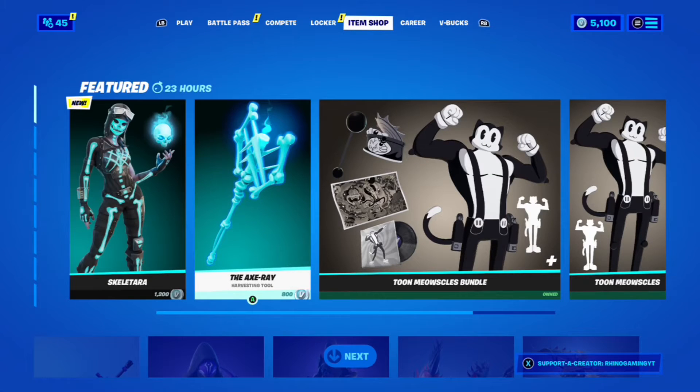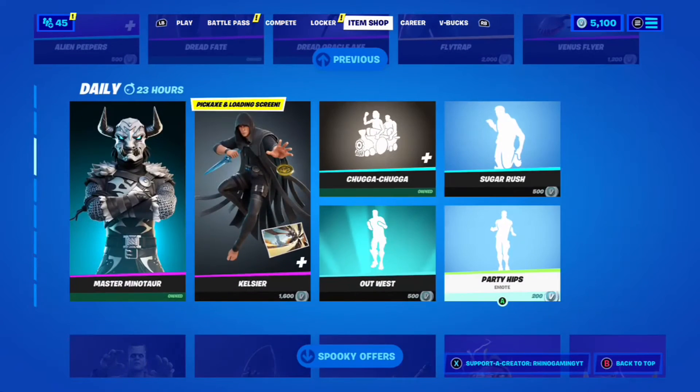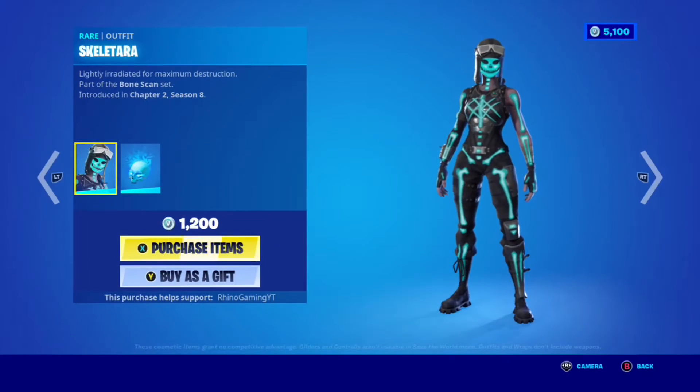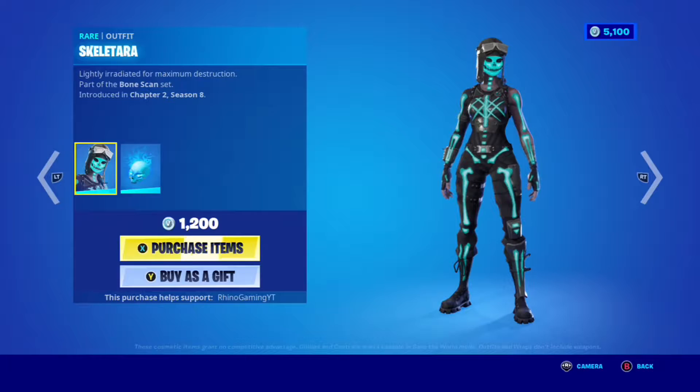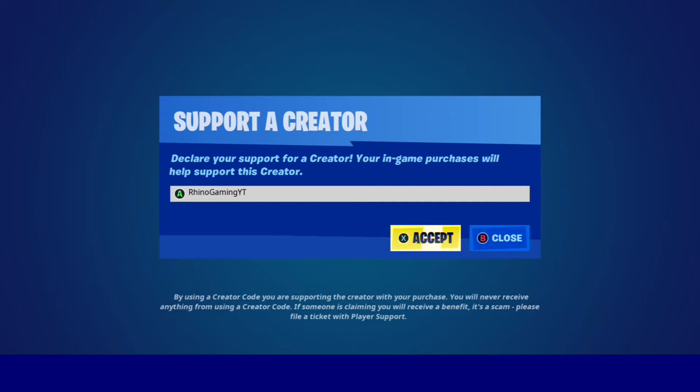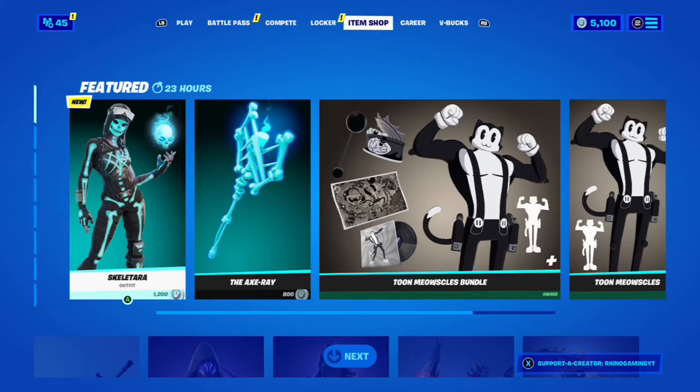We've already been getting some really good Halloween skins and we're only just getting started. We did do a combos video for Frankenstein and Curdle Scream Leah — check those out if you haven't. Now it's time to do combos for Skeletara, and if you want to buy this skin or anything in the shop as we're getting close to Halloween, make sure you use code Rhino Gaming YT. You don't have to, but make sure you're using somebody's code.